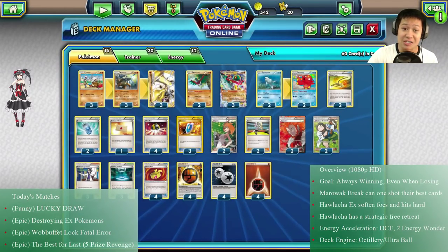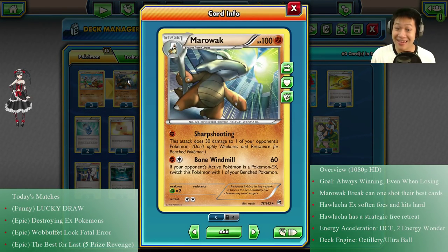This is a BREAK card, so it can use the previous evolution's attacks. We're going to skip Sharpshooting, which throws damage to one of their bench Pokémon. But Bone Windmill does significant damage to their EX Pokémon. With damage enhancers, this nearly two-shots them, and then Marowak flies back to the bench safe and sound.